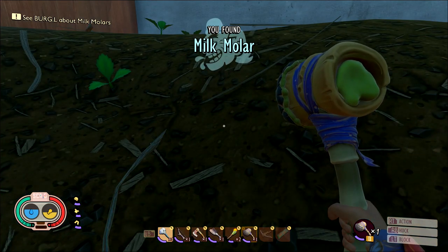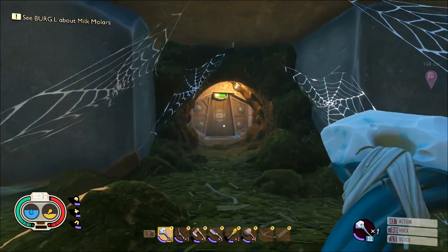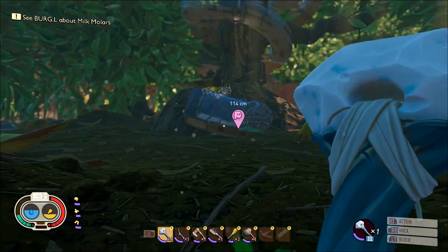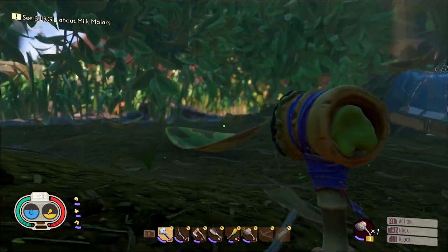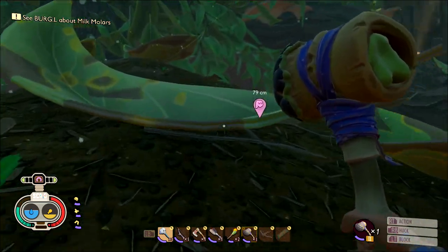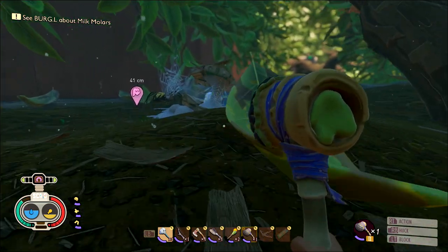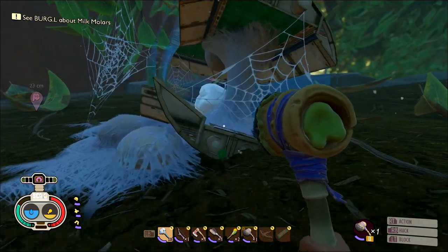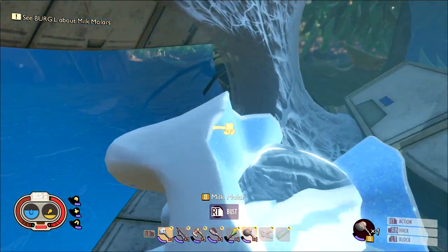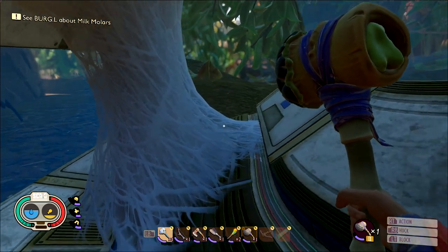For molars seven and eight, take the entrance up to the backside of the hedge lab — this requires beating the hedge lab first to get the shortcut open. Take the ramp up. Get the one on the outside of the lab first by running wide and looking for the bit of lab off by its lonesome — a little bit of tubing with spider webs. Be careful of the orb weavers. Make your way inside the tube for the first of the two molars. Once you grab that, backtrack and head into the hedge lab.